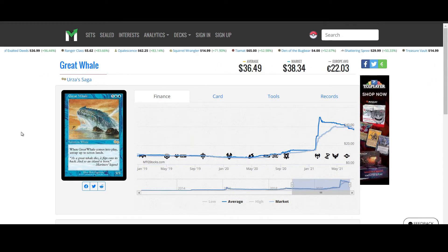The Great Whale is five colorless, two blue — summon whale for a 5/5. When Great Whale comes into play, untap up to seven lands. That is pretty amazing. Forgetting about infinite combos, if you have a way to bounce this back, there are way too many ways nowadays to get lands that tap for more than one of their mana producing colors, which means you could get this guy to trigger multiple times.